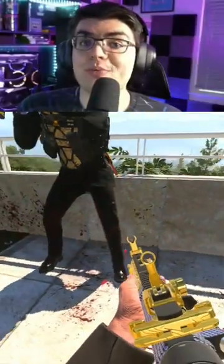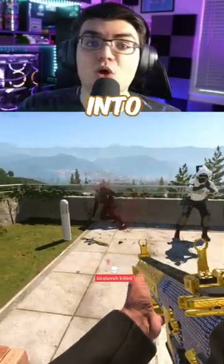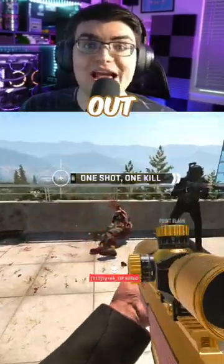When shot, enemies bleed rubies instead of blood. Then when you take an enemy out, they explode into spontaneous wealth — you've got gems and coins spewing out of their head.